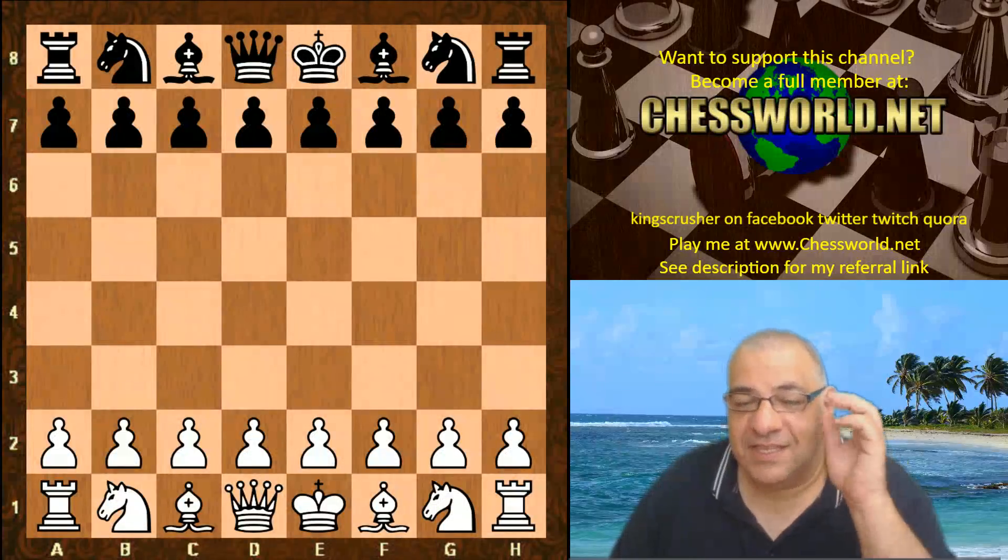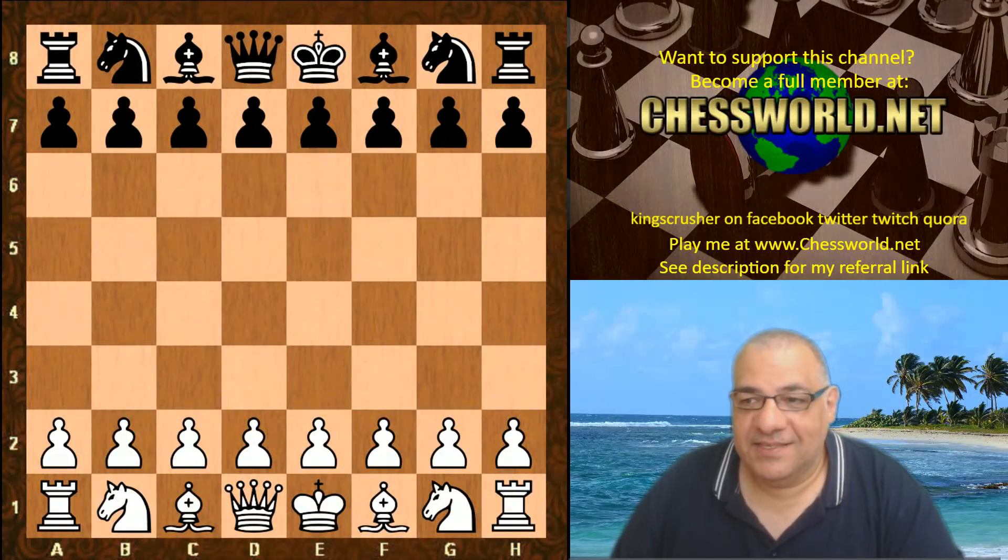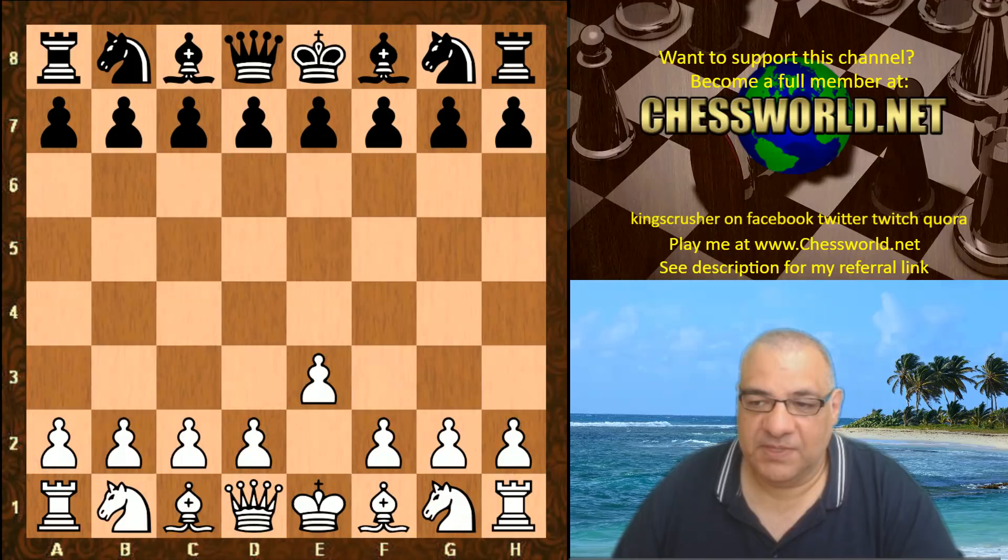Hi all, this is another bonus game from TCEC before edition 13 has officially started. This game is against AnkiSkax, which I think is running on a monster setup with like 43 cores or something. The opening is e3 Van Kruijs, which I've used myself, and Leela responds with a Reverse French Defense.